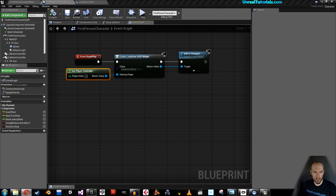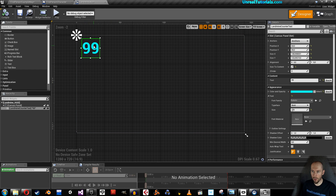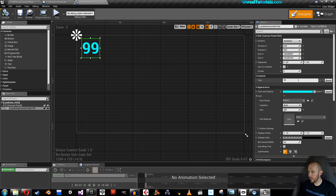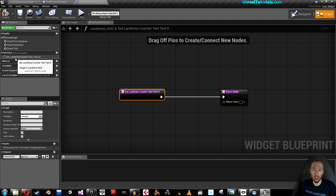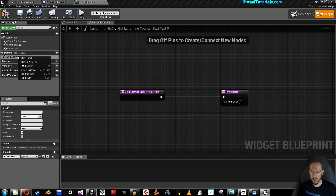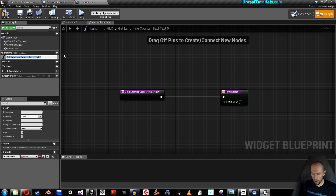Next, we will go back to the LandmineHUD and select the text. Here, on the content, we will click Bind and create a binding. This function is now called Get_LandmineHUD, which is a mouthful. So we're going to right-click and rename it to simply LandmineCounterHUD. That's a little better.